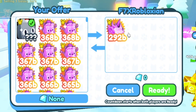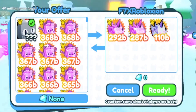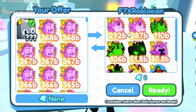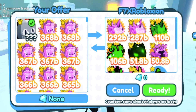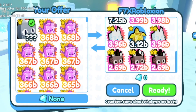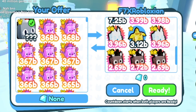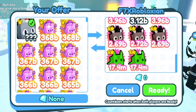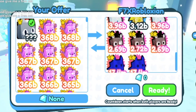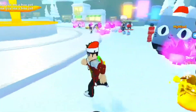F7 X-Robloxian is also offering more Dark Matter Galaxy Foxes. I'm looking for exclusives or a ton of gems. This isn't bad but it just fills up my inventory once again. I delete all the legendaries, and I think I've started deleting mythicals too because they just fill up my inventory. No thank you, F7 X-Robloxian.